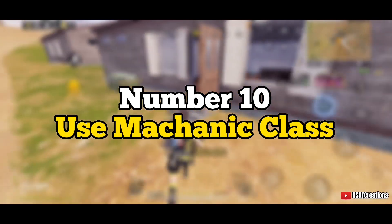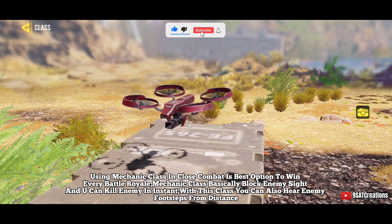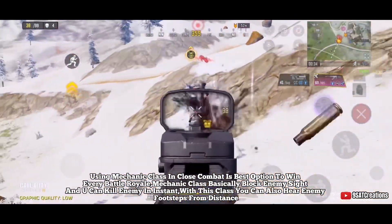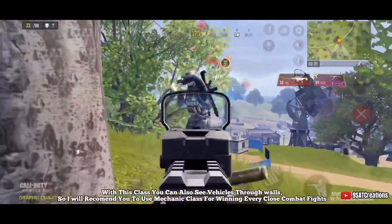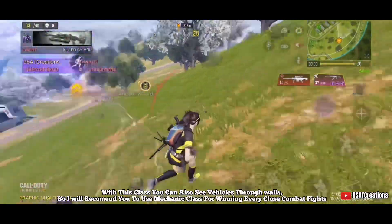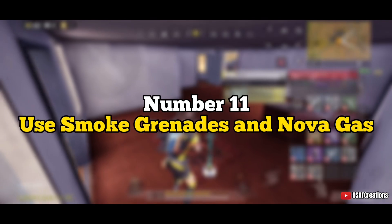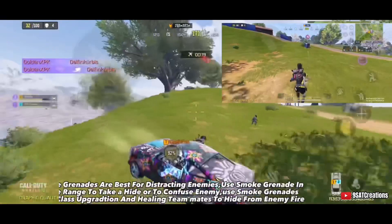Number ten: use mechanic class. Using mechanic class in close combat is the best option to win every battle. Mechanic class blocks enemy sight and lets you kill enemies instantly. With this class you can also hear enemy footsteps from a distance and see vehicles through walls. It is also best for last man standing fights because it detects distant enemies instantly.